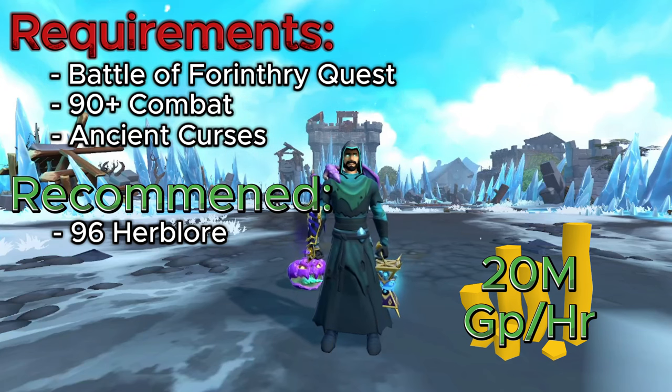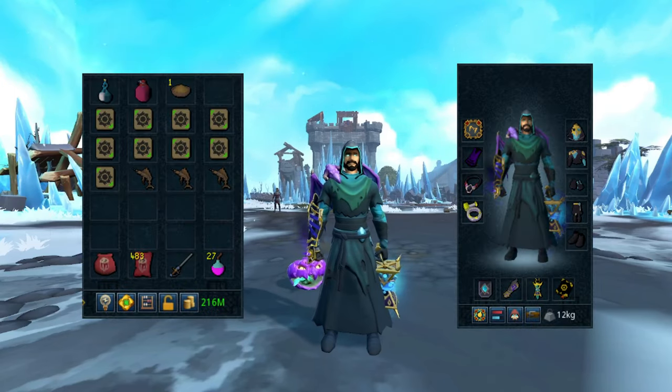You're also going to be looking at about 20 mil GP per hour, which is not bad for doing about maybe 13 to 14 kills in an hour since the kill rate is slow. As for the gear, we are going to be using the tier 90 necromancy set, the Death Warden set, and we are going to be using the Vampirism aura.